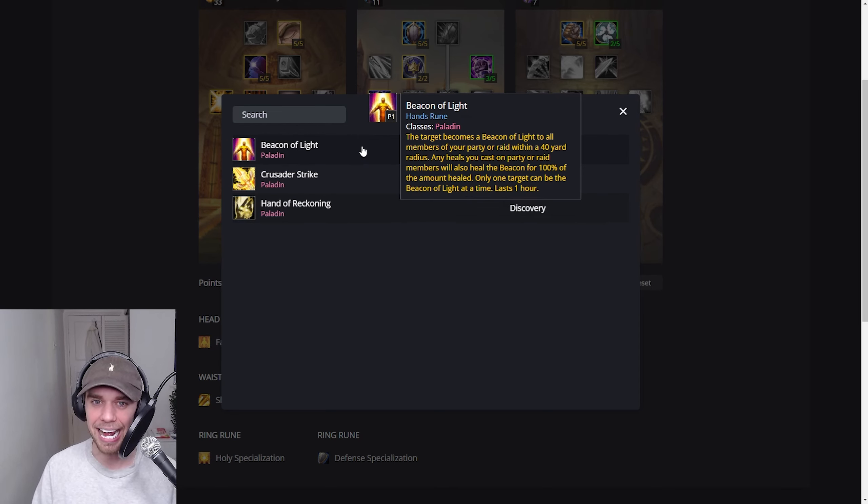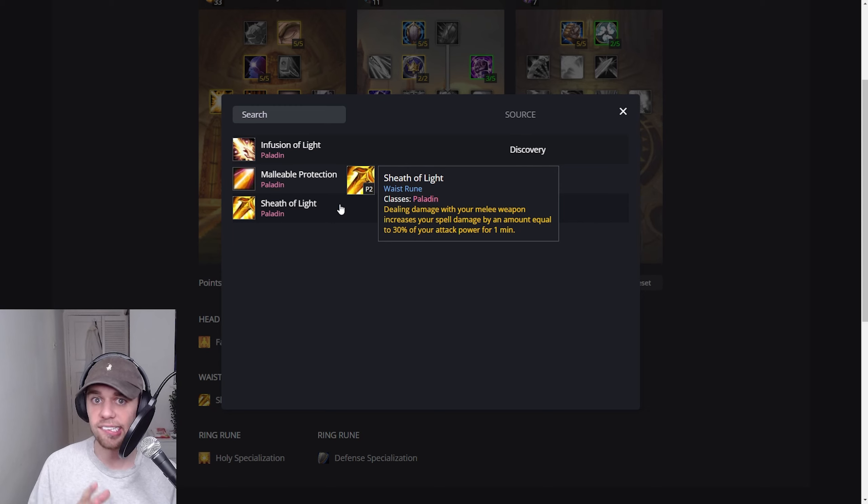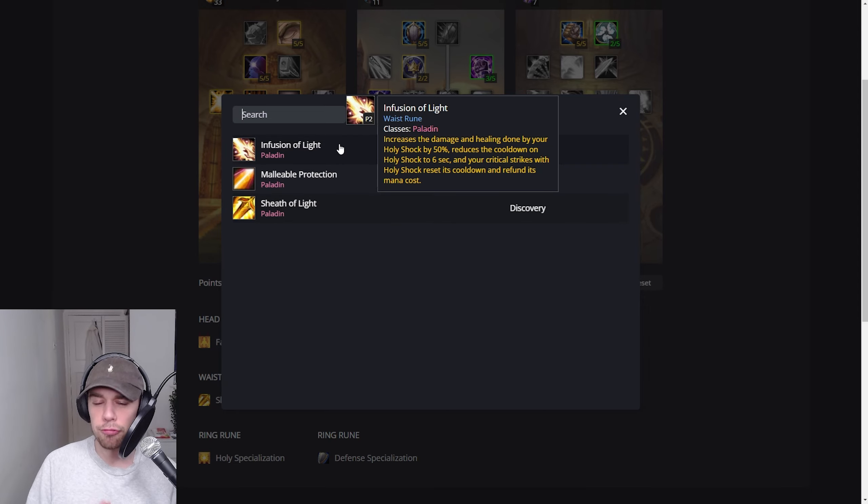Beacon of Light on the hand slot is an absolute firm favorite for Paladins. The target becomes a Beacon of Light to all members of your party or raid within 40 yards — any heals you cast on party or raid members will also heal the beacon. So if you put Beacon of Light on the tank and then heal DPS, it will also heal that tank. Then we have Sheaf of Light: dealing damage with your melee weapon increases your spell damage by 30% of your attack power for one minute. Alternatively, you could go for Infusion of Light, which increases healing done by Holy Shock by 50%, reduces its cooldown to 6 seconds, and critical strikes of Holy Shock reset its cooldown and refund its mana cost.